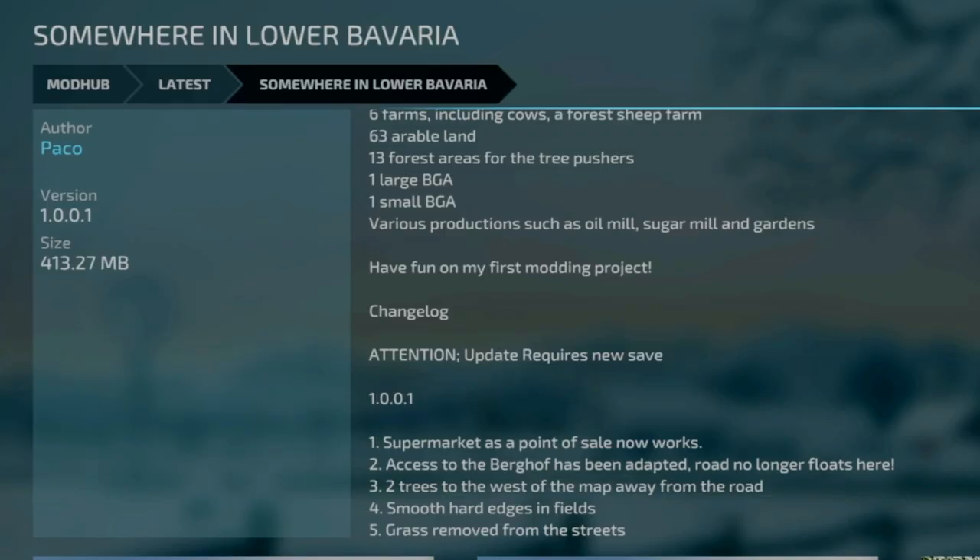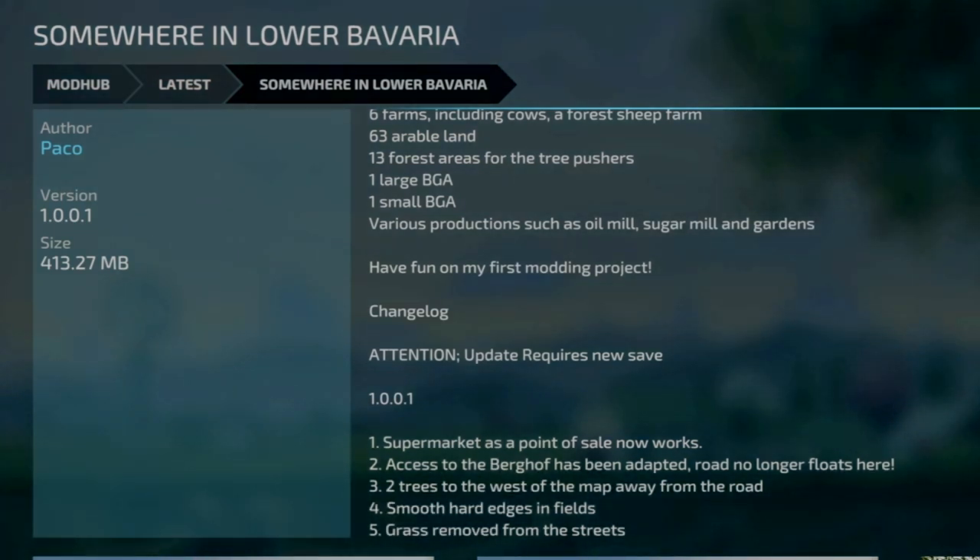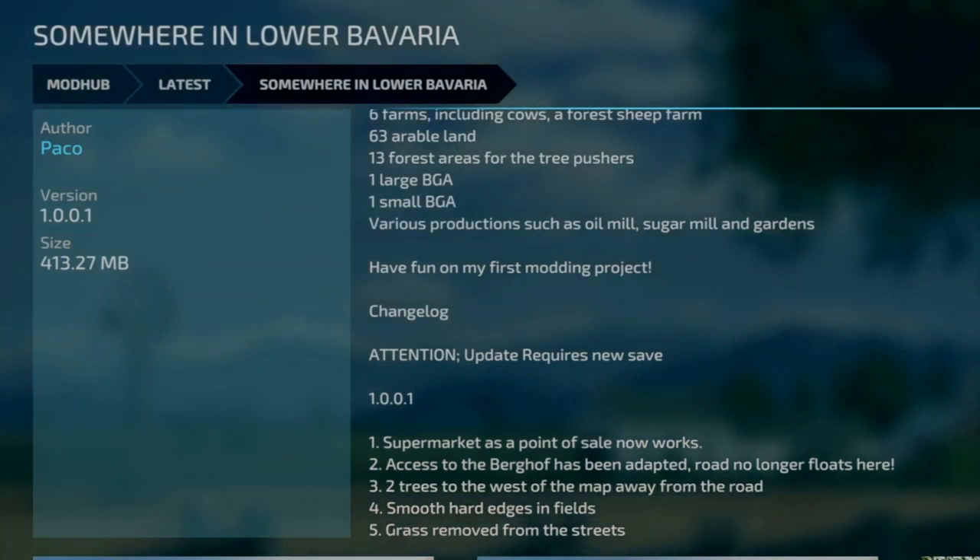The last map update is Somewhere in Lower Bavaria, this is by Paco, changelog 1.0.0.1. Note this will require a new game save. Supermarket has been added as a sell point, access to the Burghof has been adapted, road no longer floats here. Two trees to the west of the map away from the road — not sure what that means there, bit of a translation maybe. Also smooth hard edges in fields and grass being removed from the streets.